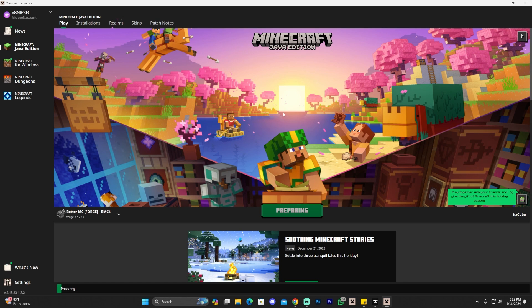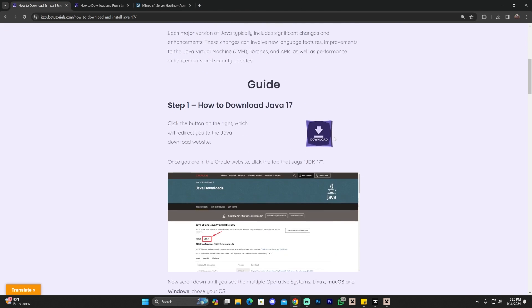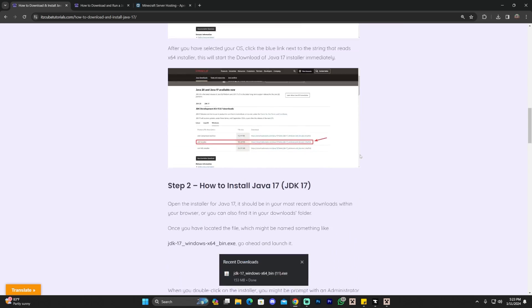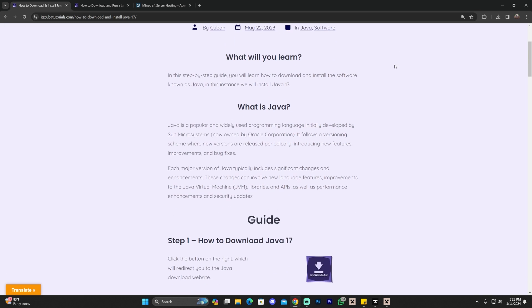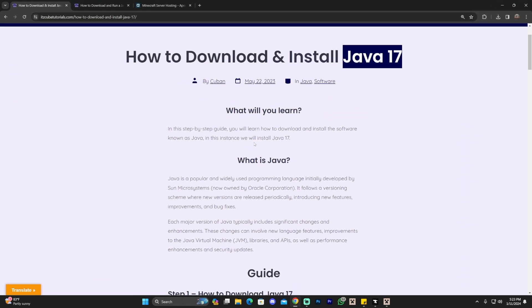I've already updated my computer to the most recent software to run Better Minecraft. However, if when you click Play it doesn't say 'Preparing,' or the game launches and then crashes, that's most likely because you have an outdated version of Java. Recently I updated to Windows 11 and noticed it doesn't come with any Java at all. You'll need to update Java to at least Java 17, because any Minecraft above version 1.16.4 requires at least Java 17.